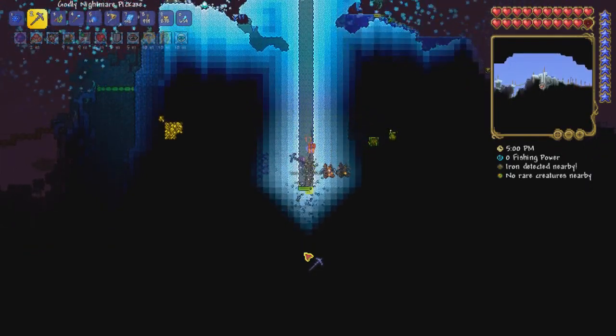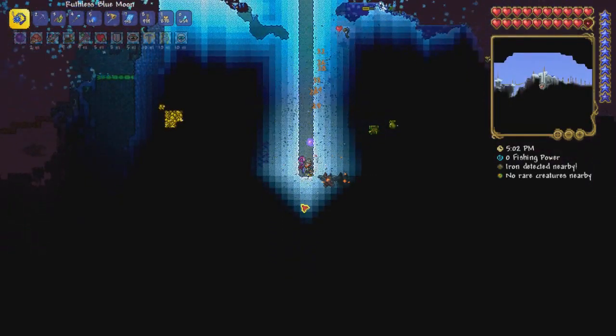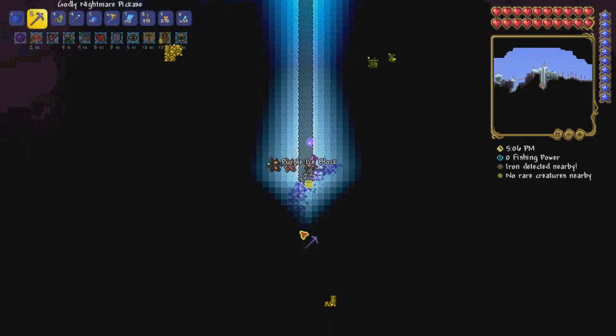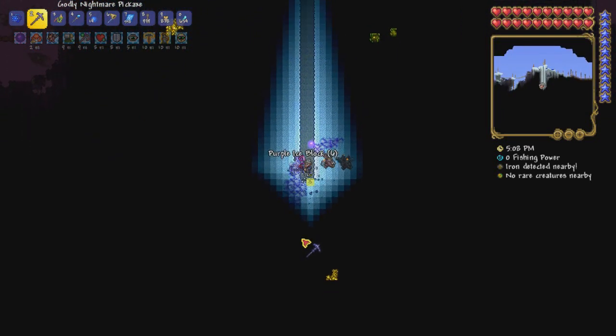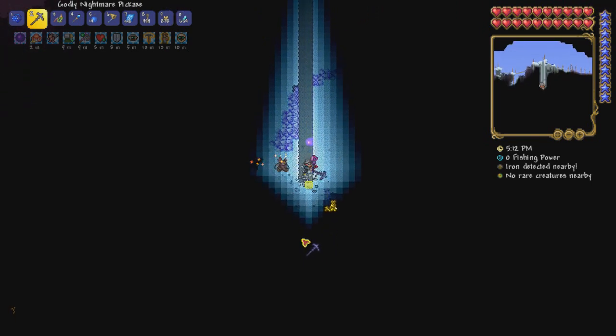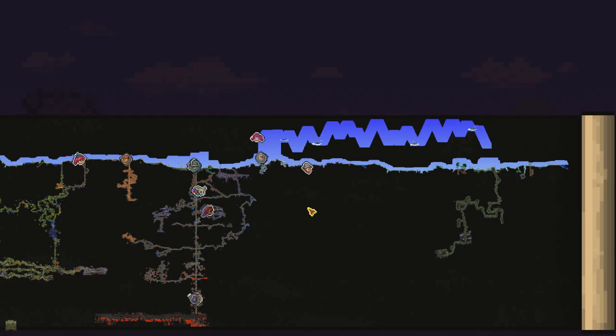I have found a spot — perhaps not the best spot, but a spot in the ice biome where I want to dig down, hopefully past the corruption, into some good ice caves so that we can do some exploring on this side of the map. This side of the map being over here.